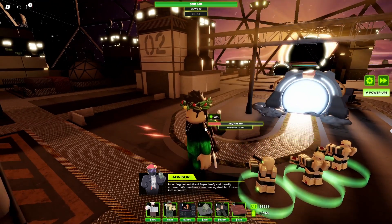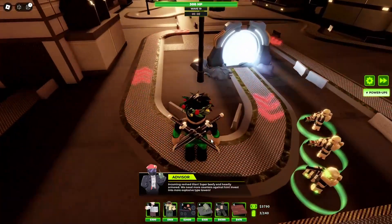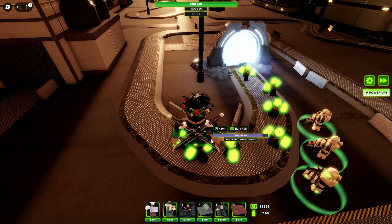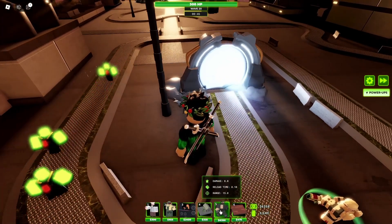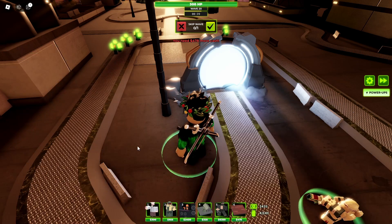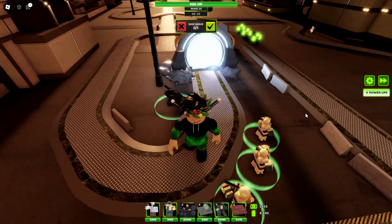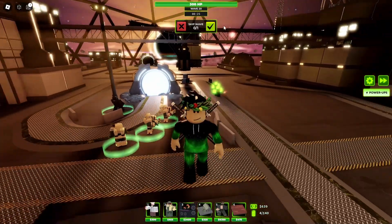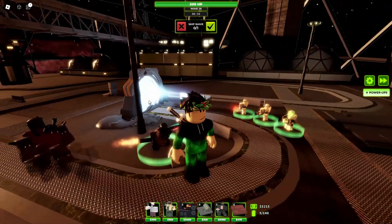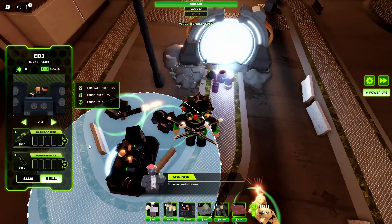These guys can tank the shield bonus from the zombies. Definitely going to need to place a Juggernaut soon because things are getting stronger. Placing one right around here. Okay, that's a problem — power-ups are over here. I didn't realize that, so those power-ups I used earlier were kind of wasted. Juggernauts are placed down. Going to put the EDJ here — get some music flying.